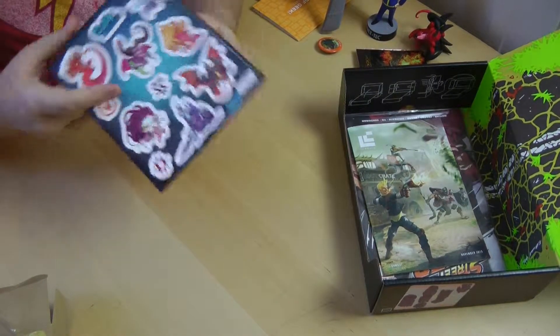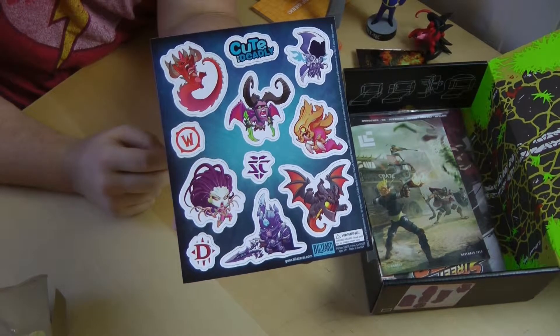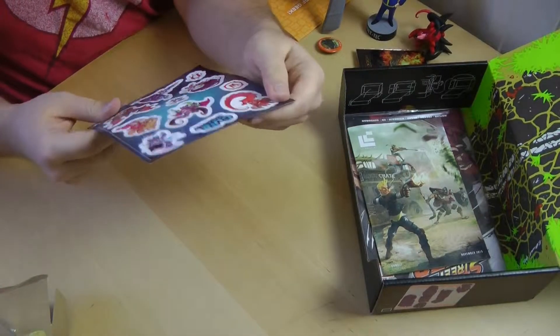What are these? These are actually refrigerator magnets of the Cute But Deadly Blizzard figures. Off the door in my refrigerator are some of these!